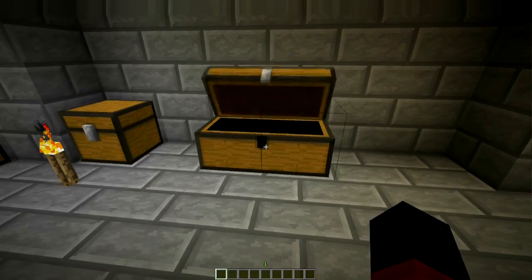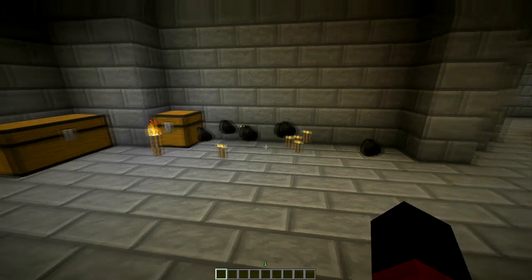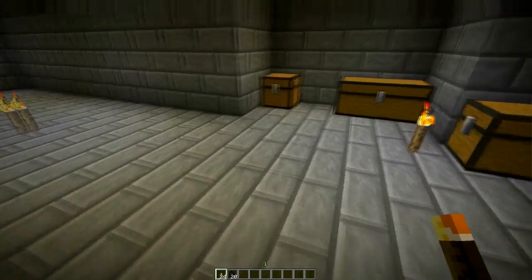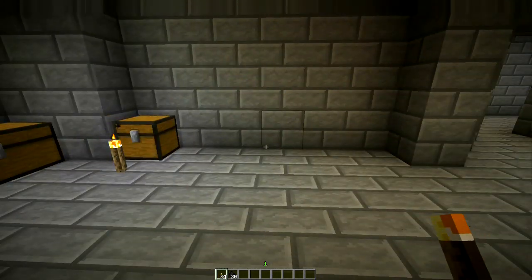You'll see it's just the contents — the chest just despawned so I can pick up these items because it dropped them all. There were 20 pieces of coal and 24 torches, and that chest will sit there and within three minutes it will respawn.